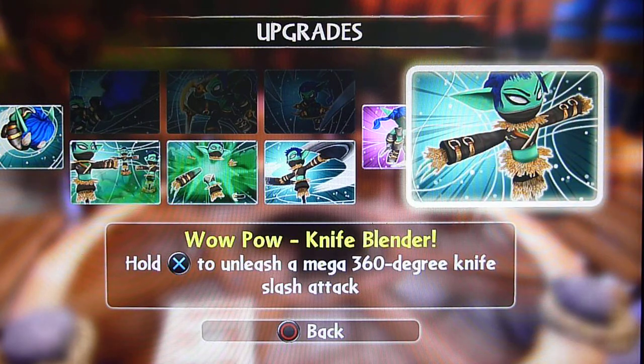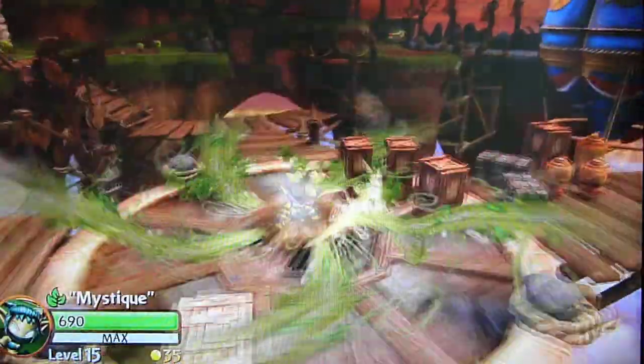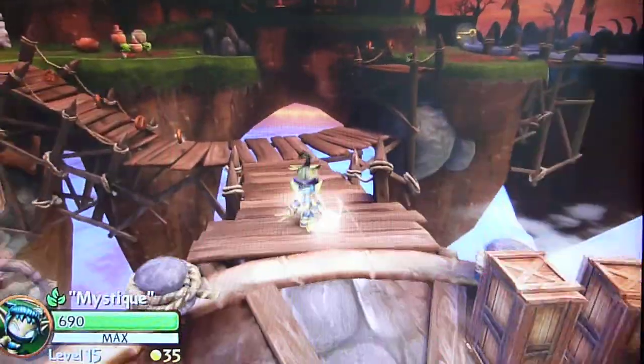Don't let the picture fool you. Hold X to unleash a Mega-360 Green Knife Slash Attack. Let's see it in action. So here we go — let's see it.